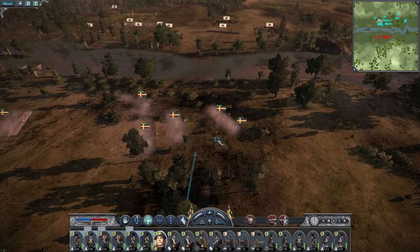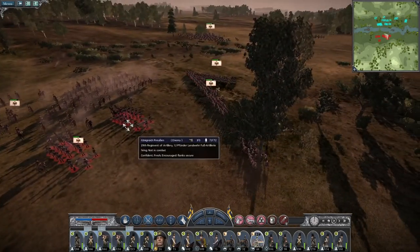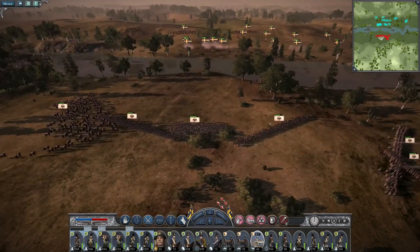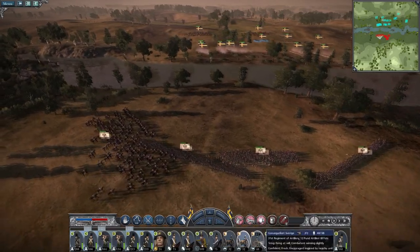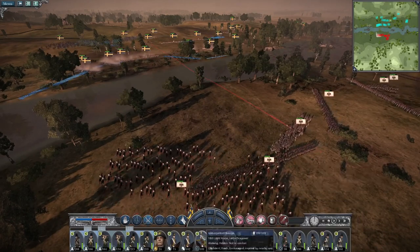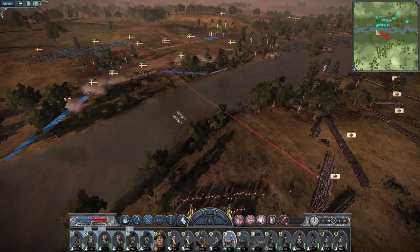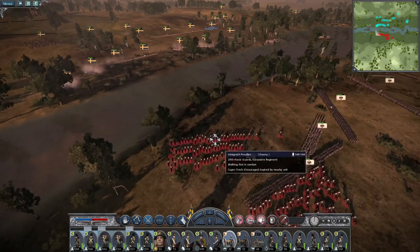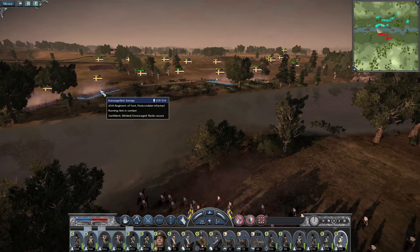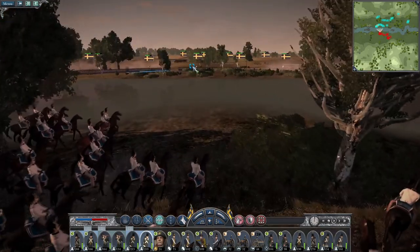Get my general over to the crossing point because if they do go for it then we will likely see a melee charge. Ignore the 12-pounder, go for the horse guards. Howitzers focus on the troops about to cross, my 12s focus on the 29th. Keep firing shells into the center. This is the 29th horse guards that are on their way across.